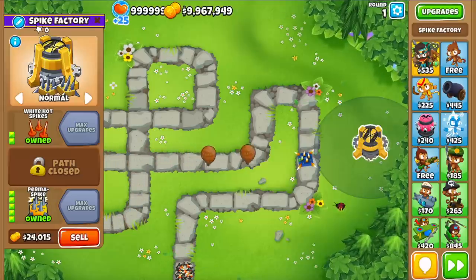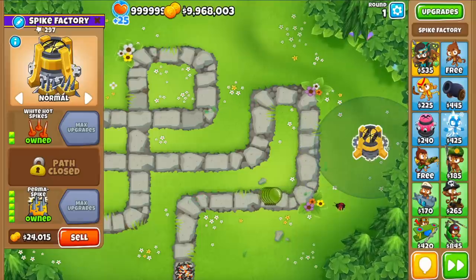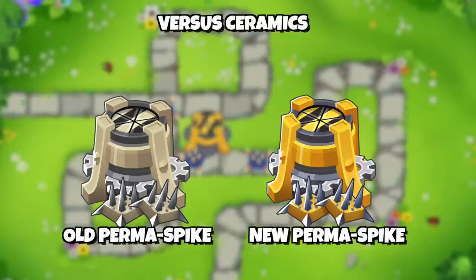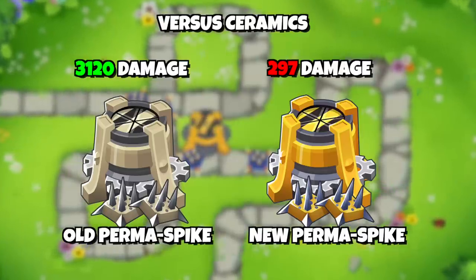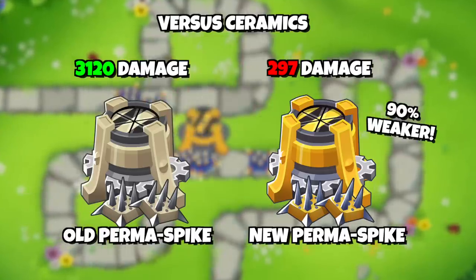Just to test it out, if we send in a few ceramics, we're gonna see that 1 spike pile from the new Permaspike is only able to fully pop 2 ceramic balloons and leaks a few greens from the third one, for a total of 297 damage. For comparison, the old one was able to do 3,120 damage, which means that the new one is over 90% weaker.